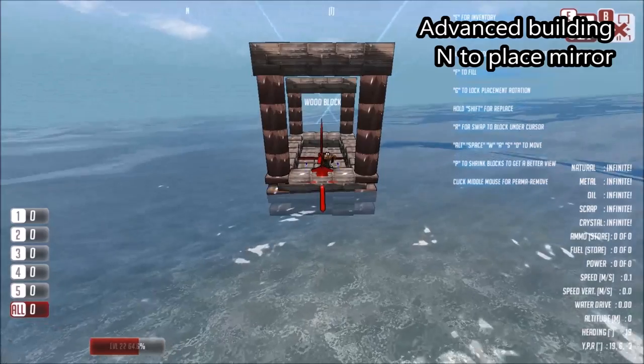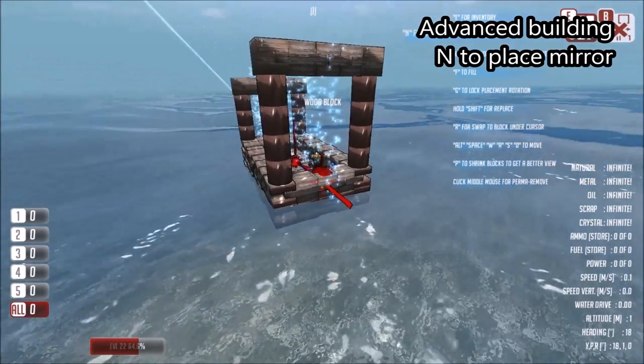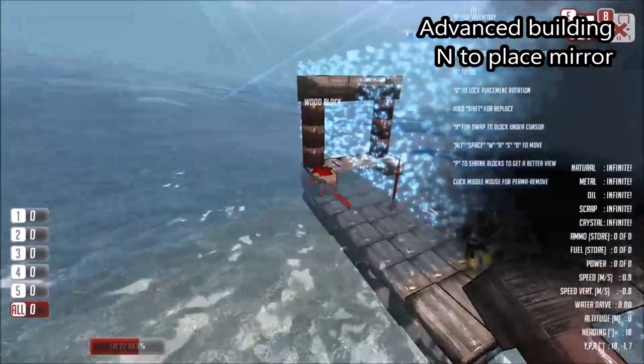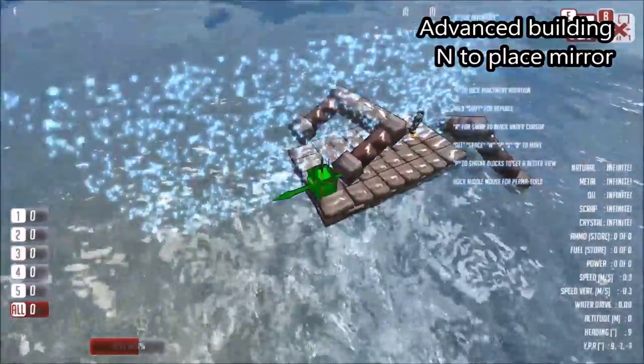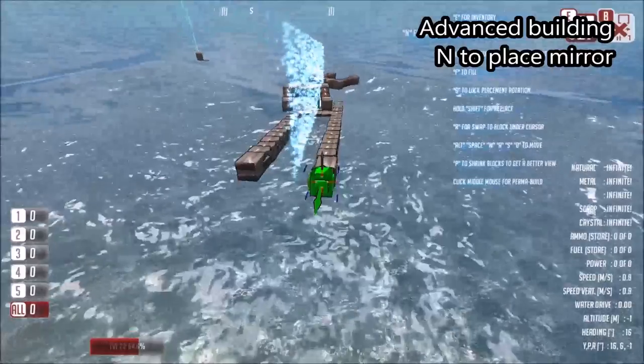We can also build using a mirror, which is very useful. If you press N at any point, it will place a mirror looking in the direction that you're facing. Now we can remove blocks using a mirror and also place blocks using a mirror.